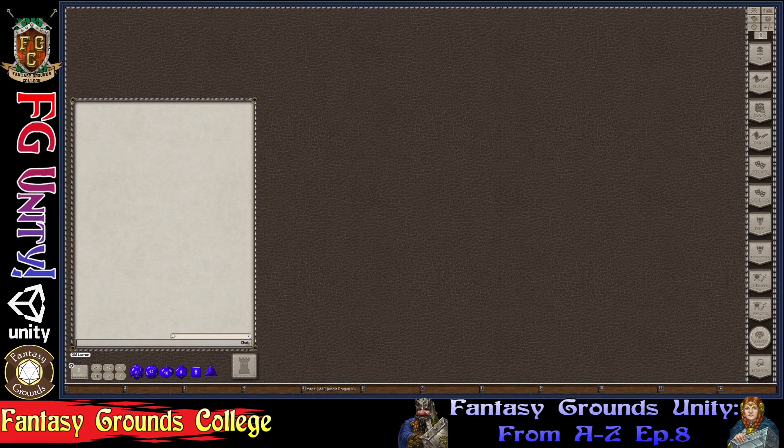I'm here with Lady Shell. Today we are doing episode 8 of our Fantasy Grounds Unity A through Z, and we will be talking about the Combat Tracker, which is one of the DM's best friends. Welcome and hope you enjoy.